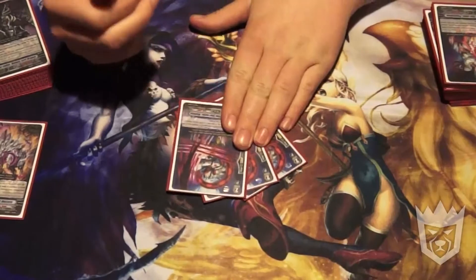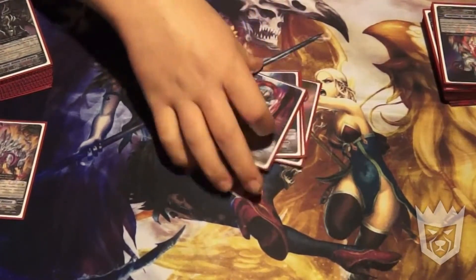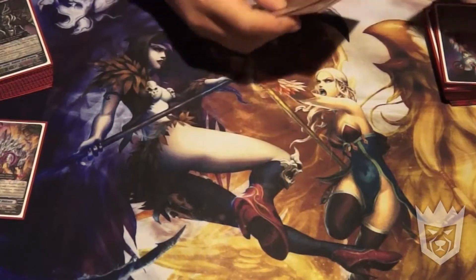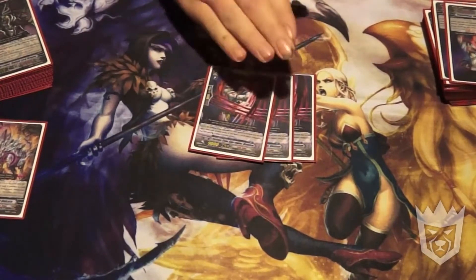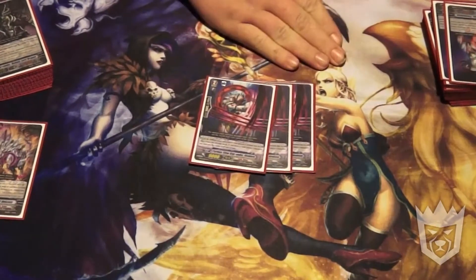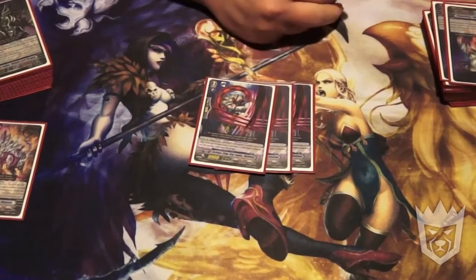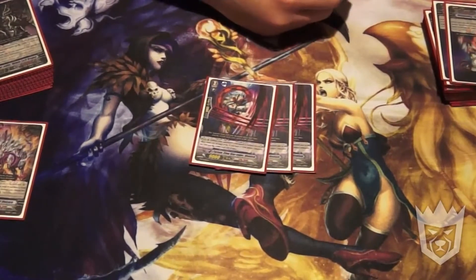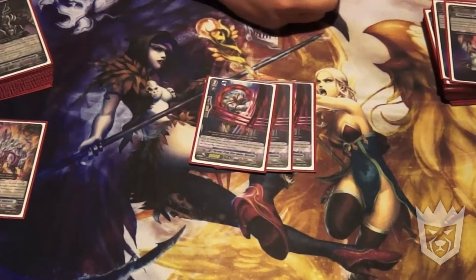One of the MVPs of the deck: Furious Claw Star Vader Neobium. This guy's skill — whenever he's on the field and an opponent's rear guard is locked, he gets plus 2,000. It means if he's in the front row and you have break ride, he gets plus 7,000 before you pop off any other effects, which is ridiculous.